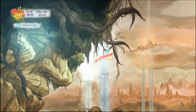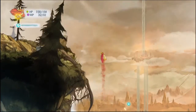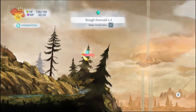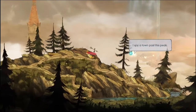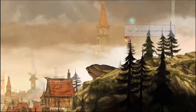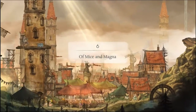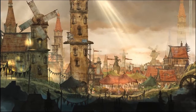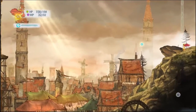Admiral: I spy a town past this peak, they will know the route we seek. A rock of mice and magma. All right, bring on the mice and the magma!